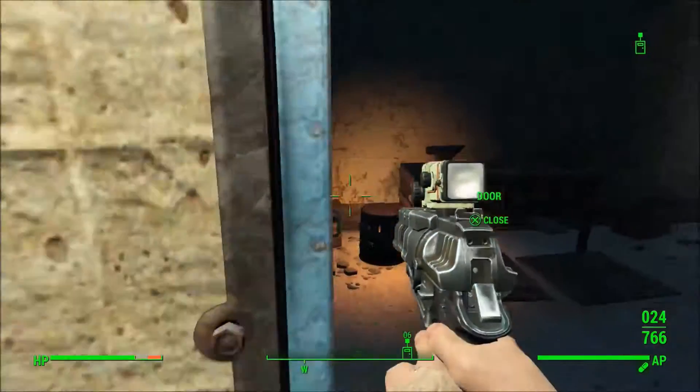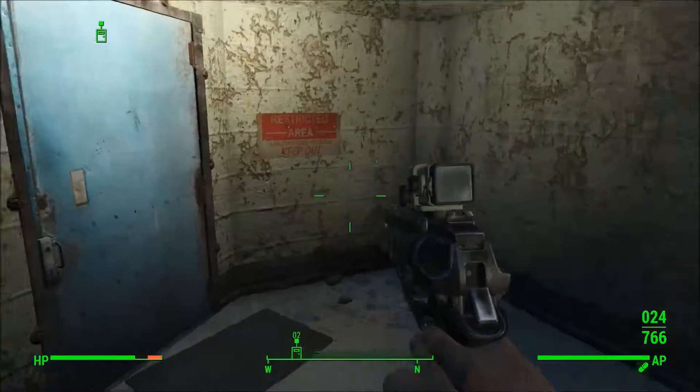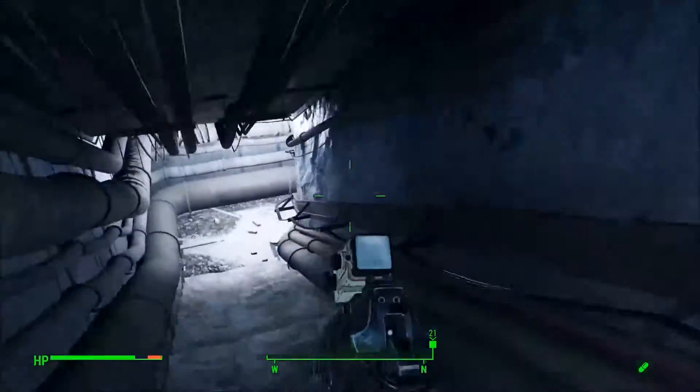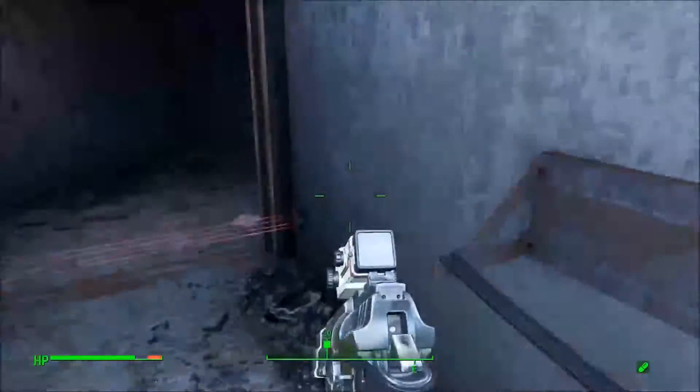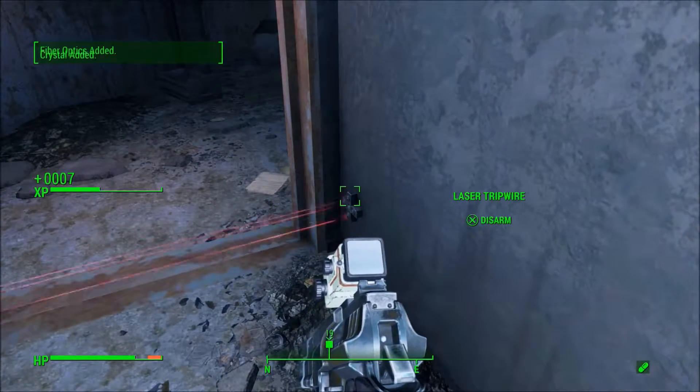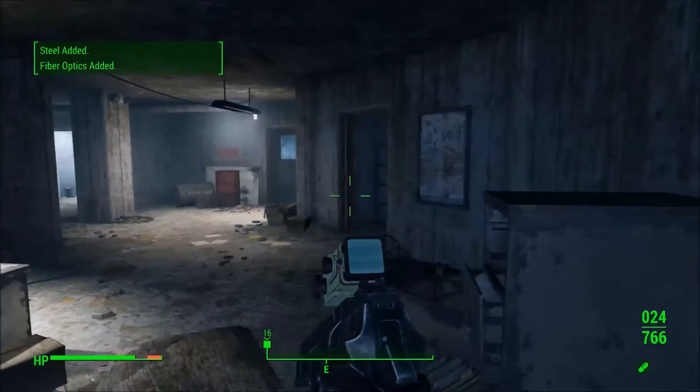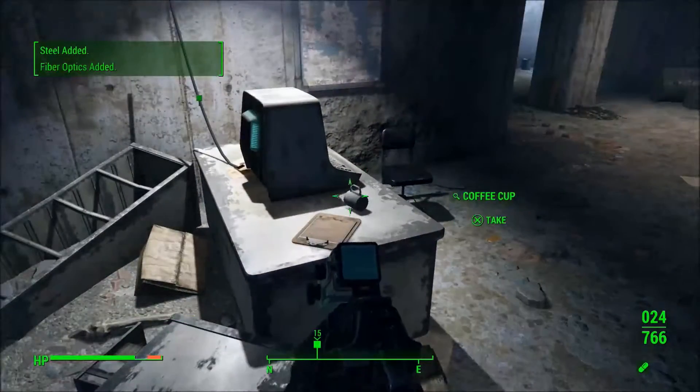We need to go inside through here and up these stairs. We need to clear the area out and allow the Brotherhood Scribe to collect as much data as she needs, and that would be another mission off the books. What I might try to do is once we've done some of these non-repeatable missions, I might not take a new one and leave them for now.